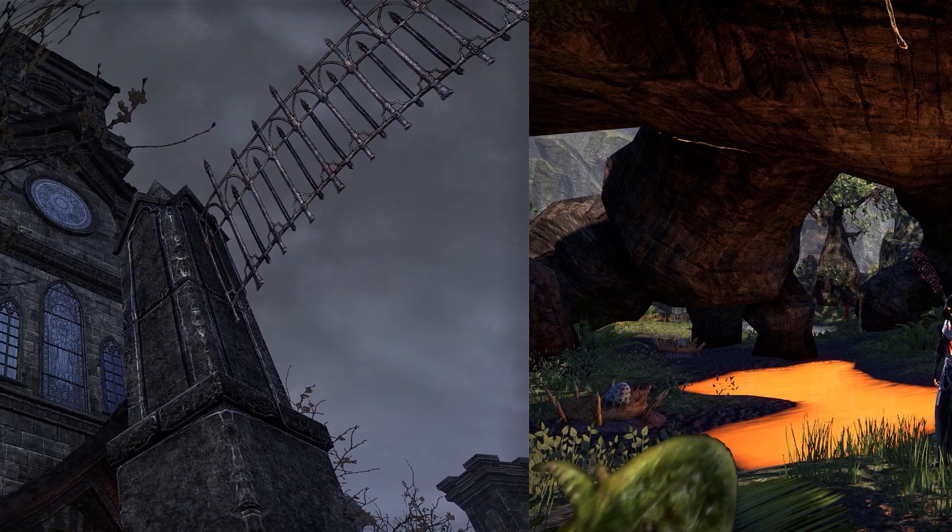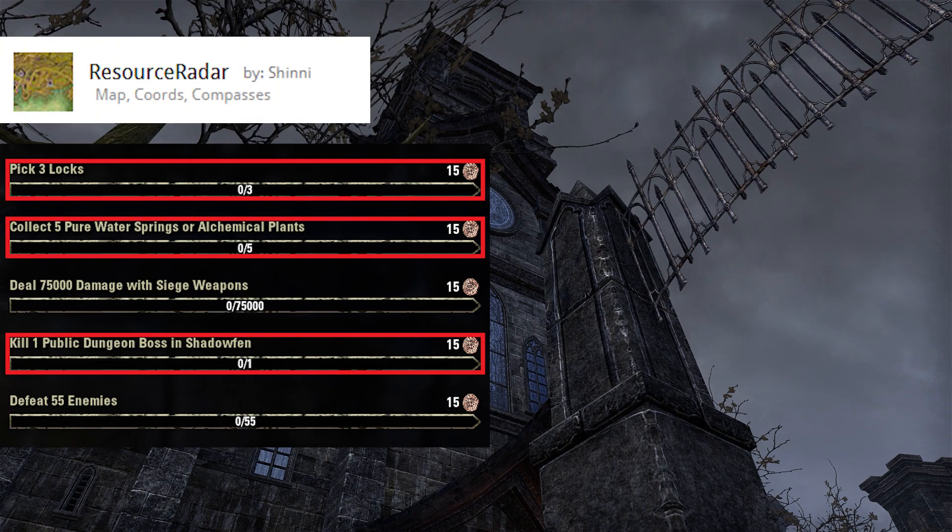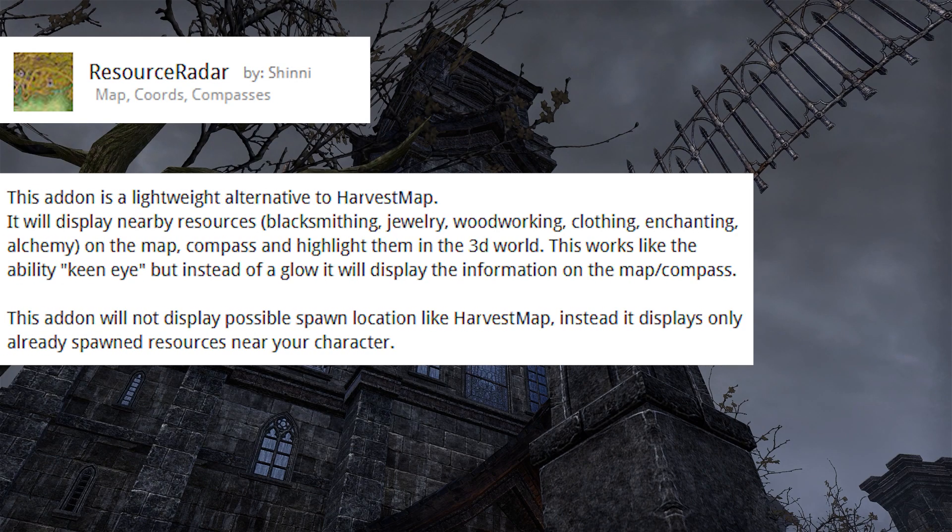Lots of info here, so I suggest enabling closed captioning. Here are the available daily endeavors. I've marked 3 I've chosen for today in red that can be completed by anyone in under 20 minutes, but you'll need the add-on Resource Radar to harvest pure water and alchemical plants efficiently. It's a great add-on to have regardless of endeavors and makes finding resources a piece of cake.